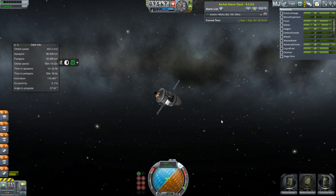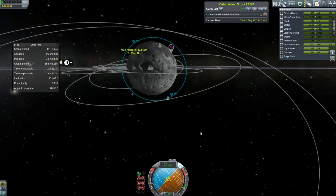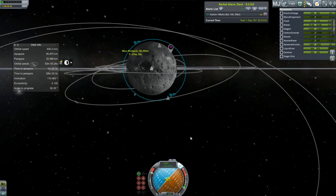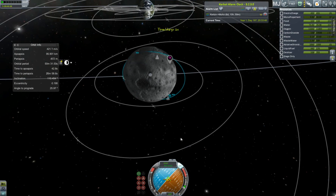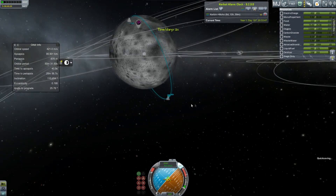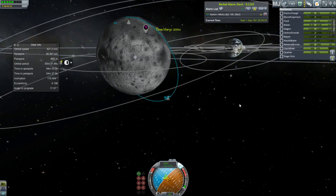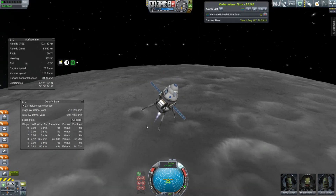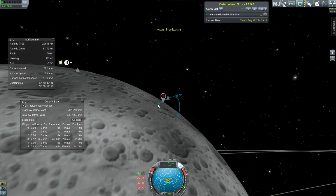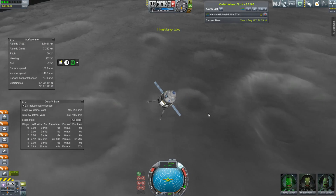We've got to deorbit first, so we'll deorbit ourselves such that our periapsis is nicely embedded in the moon, but we have a bit of leeway to slow down in. Let's just skip ahead — there's a lot of slowing down, basically just firing my engine retrograde, as I'm sure you can guess.